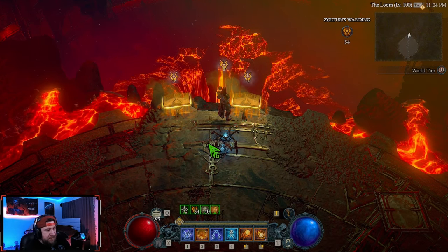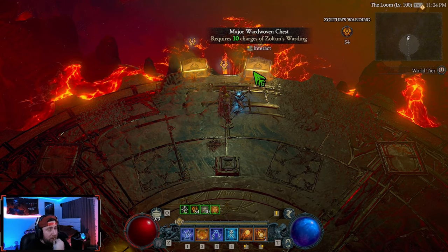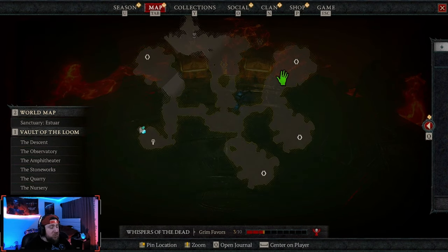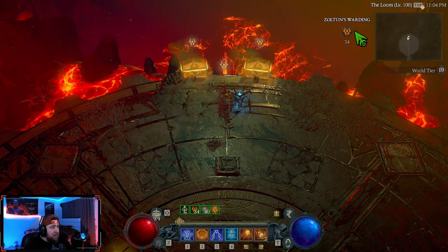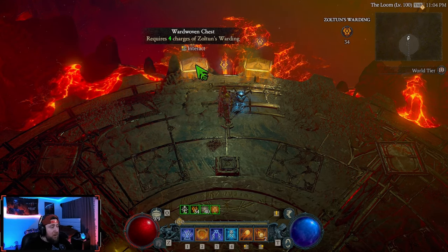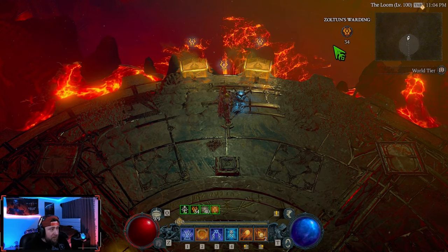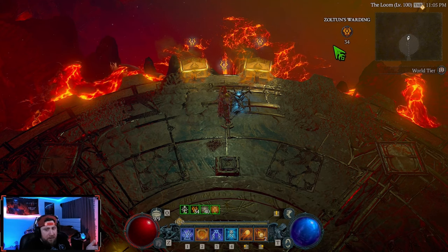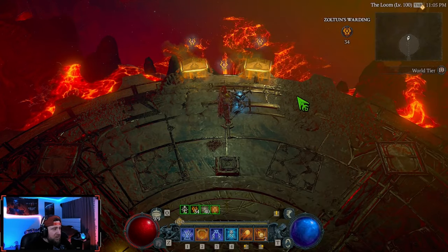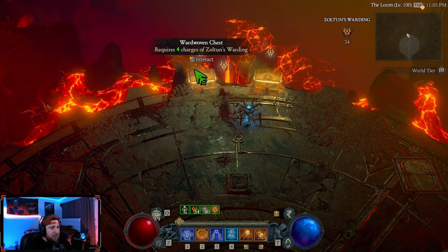Don't forget this stuff, it's hidden — don't leave it behind. We have our ward-woven chests: a regular one and a major one. Going through all four zones you get two chests per zone, each costing one warding, so that's eight. Add another ten, that's 18, plus four more puts you at 22. You need a minimum of 22 wardings remaining after the boss fight at tier 100. I suggest going to 40 if manageable, or 50 just to be safe.